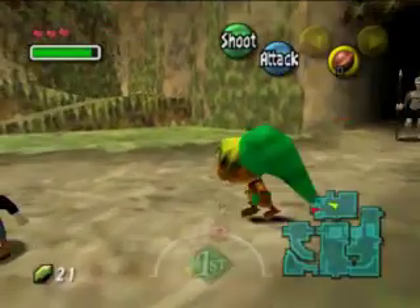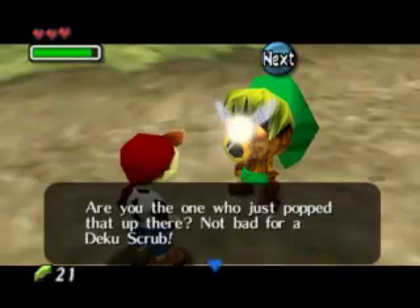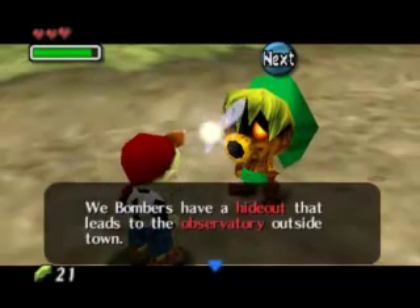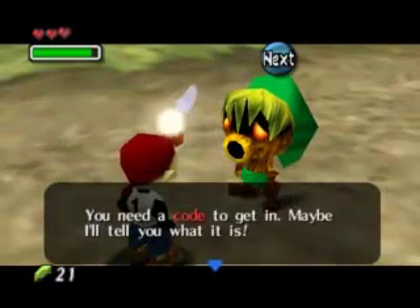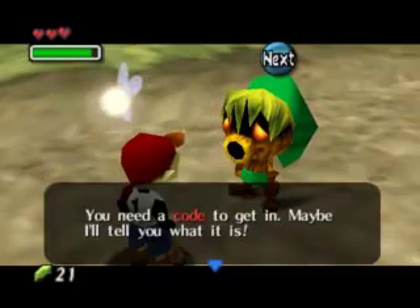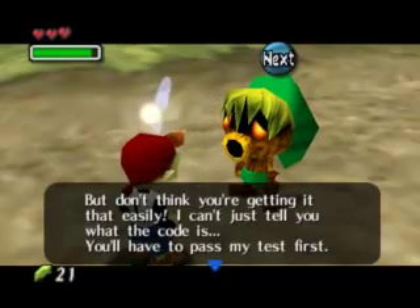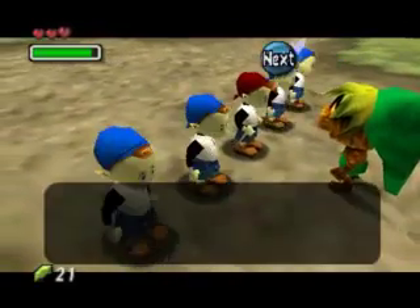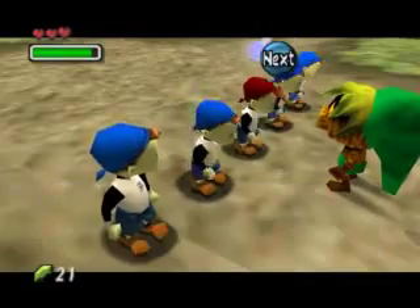Whoa, whoa, whoa — what? 'Are you the one who just popped that up there? Not bad. We have a hideout that leads to the observatory outside of town. You need a code to get in. Maybe I'll tell you what it is. But don't think you're getting in that easily — I can't tell you what the code is. You'll have to pass a test first. Are you ready? If you can find all of us by tomorrow morning, I'll teach you the code.'